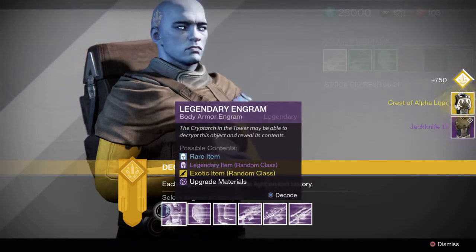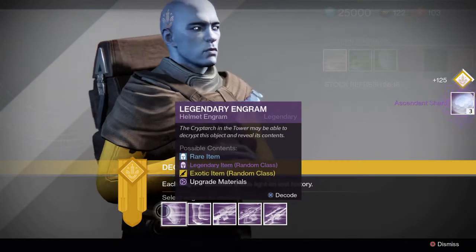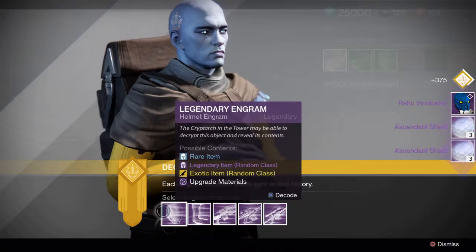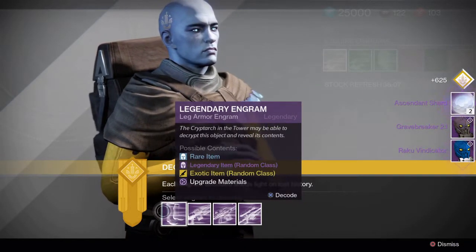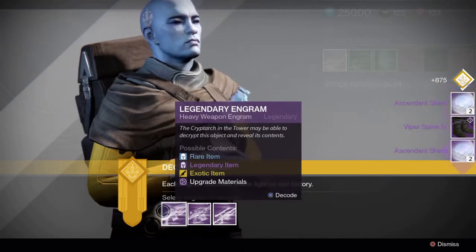The Crest of Alpha Lupi was the only exotic that came from the legendary engrams I had. It also happened to be one of the few exotic Titan pieces I didn't have for gear, so I definitely kept it. Because the engrams came from before House of Wolves, the light level cap was only level 32 on it.